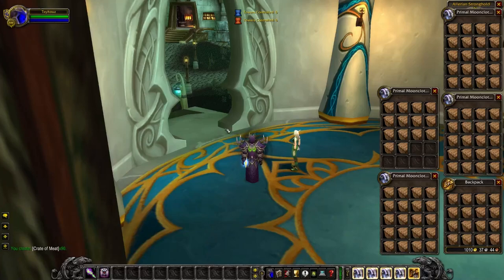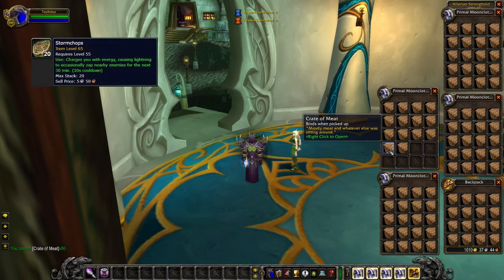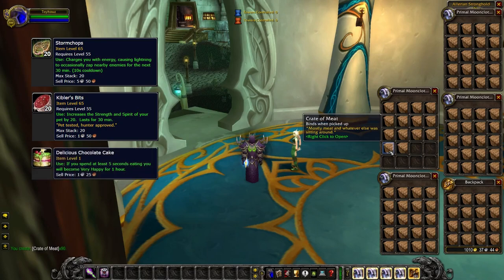What's up guys, it's Toy House, and today we are going to open up 90 crates of meat. This is one of the options for a reward from completing the daily cooking quest. I like to choose crates of meat personally because you can get a ton of cooking recipes — things like Storm Chops, Kibler's Bits, Delicious Chocolate Cake, and Captain Rumsey's Lager.